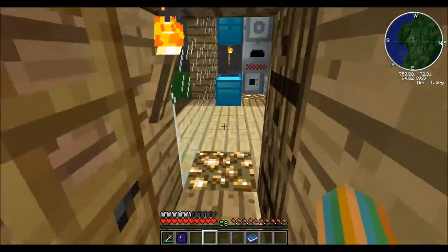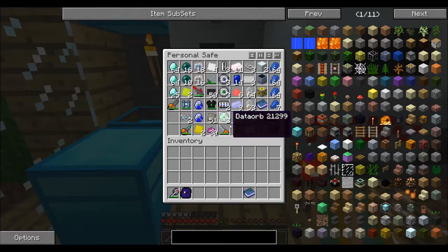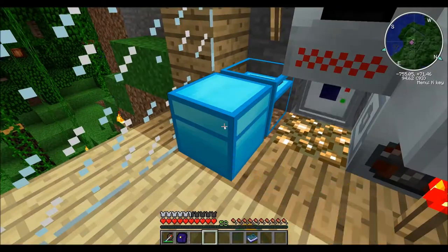First things first, we'll be building the pants and boots of the quantum set. We will be needing them. Well, I guess we don't really need them, but they'll be nice to have.